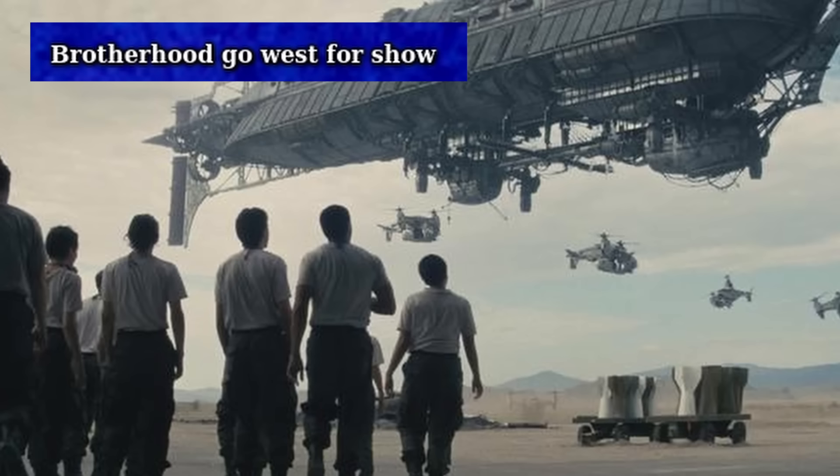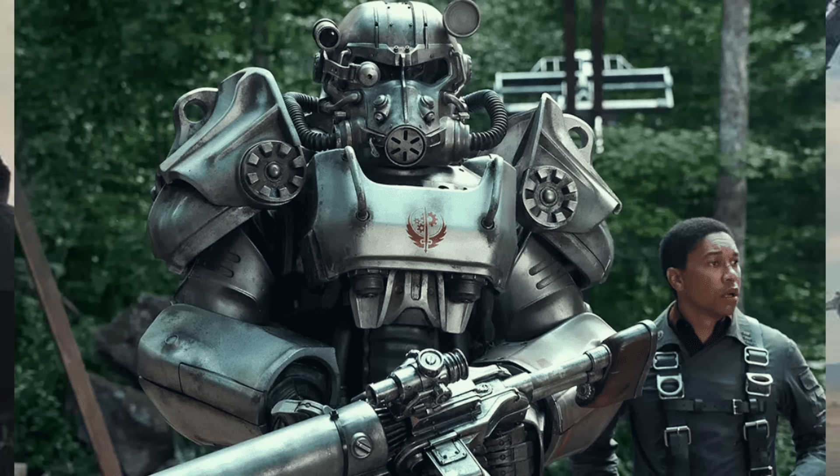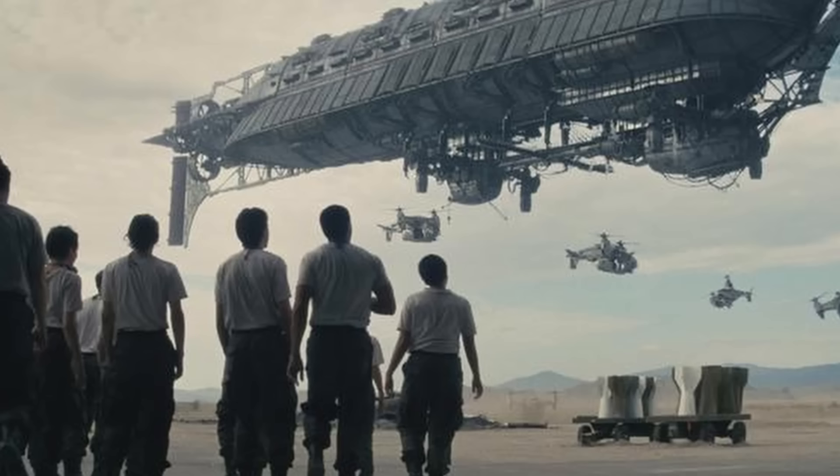Brotherhood Go West for the show refers to the fact that in the new Fallout TV show, the East Coast Brotherhood flew across essentially the entire United States. The Prydwen, the ship from Fallout 4, makes an appearance, even though it was originally said to be another ship — that's false, as the name of the ship is visible in the show. It can be assumed they headed west in search of pre-war technology, though Maxson never makes an appearance in the show, at least not yet, and it's never explicitly stated why they are there. We'll have to wait and see if the show will acknowledge the West Coast Brotherhood. Bethesda really loves making the Brotherhood ever present.